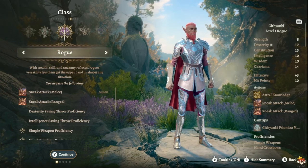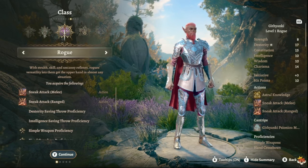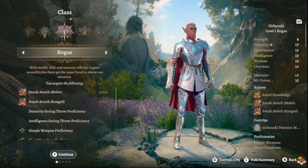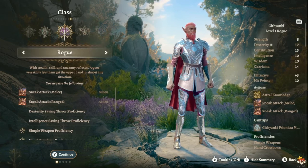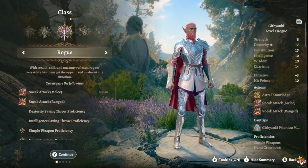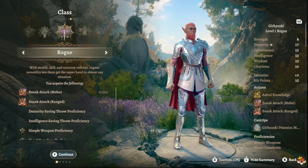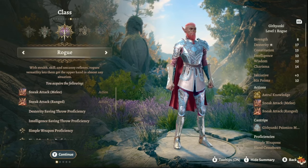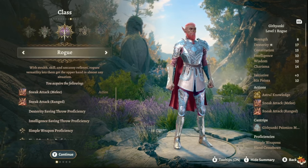Hey, awesome people of YouTube, welcome back to another Baldur's Gate 3 build guide. This one is about the Open Hand Monk — it's really good, really powerful, there's a lot of damage. Before we get started, thank you everybody who's been watching. If you enjoy this type of video, leave a like, comment, and subscribe. I have my own Discord, link is in the description, and tomorrow on Wednesday I'll be doing a livestream.